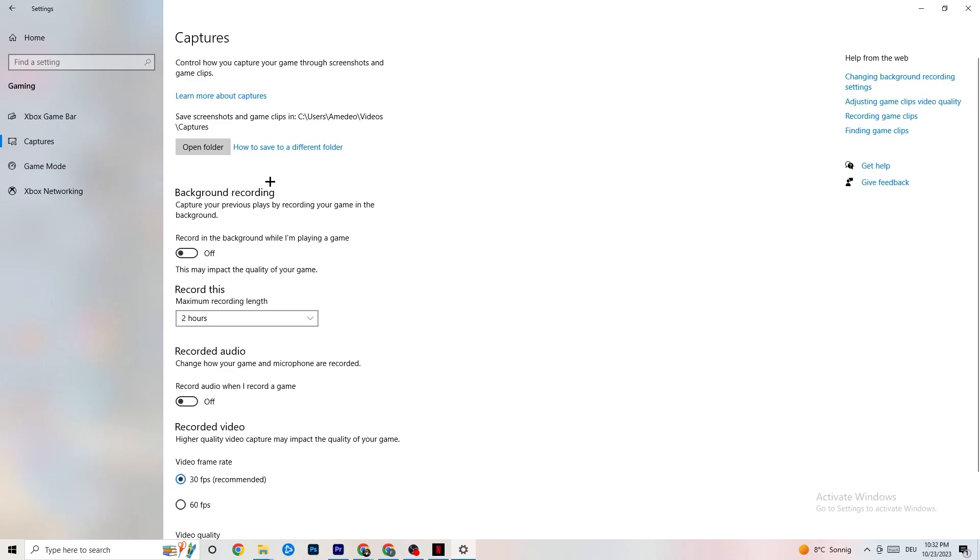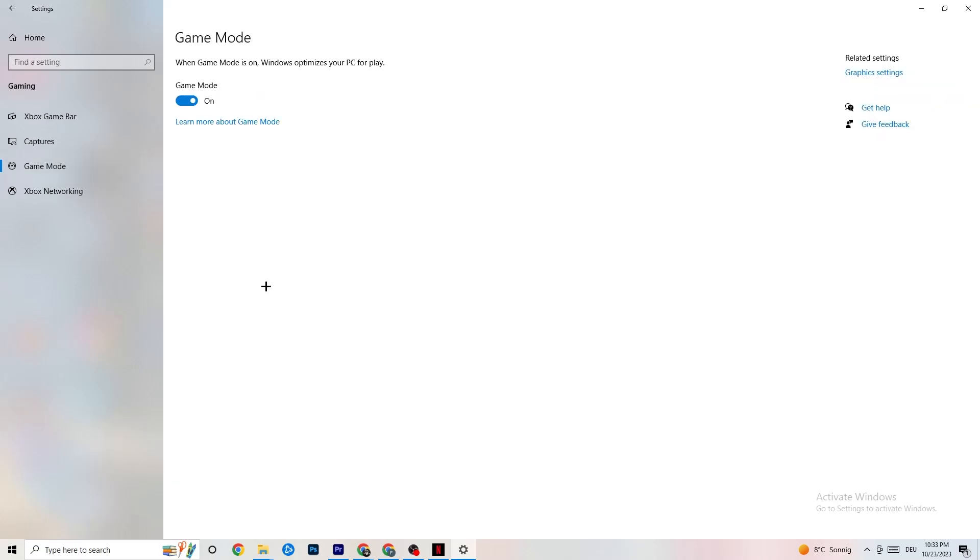Click on 'Captures.' Go to 'Background recording' — 'Record in the background while I'm playing a game' — and turn this off, or confirm it's already off. If Windows is constantly recording in the background, it will negatively impact your game and cause crashes. If you want to record, use OBS or similar software instead of Windows. Also check 'Record audio' and make sure that is turned off too, as it drains performance.